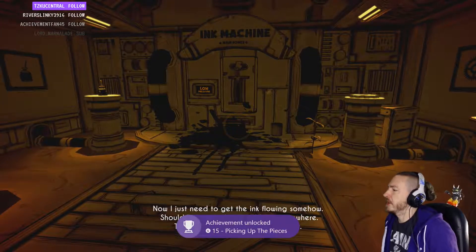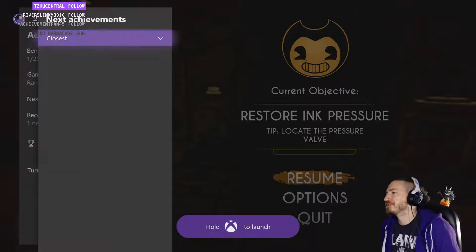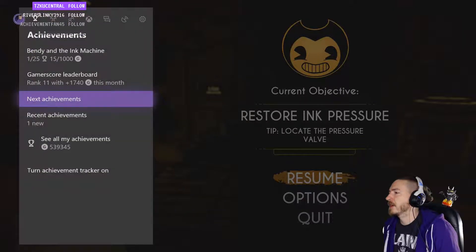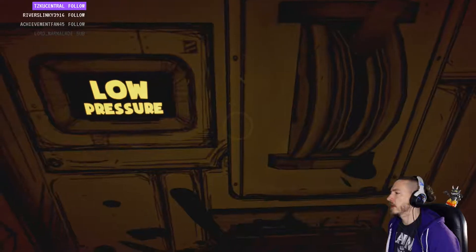We're on the board baby — Picking Up the Pieces, 15 gamer score. 15 out of a thousand, we're almost there. Low pressure — can I interact with it again or something?